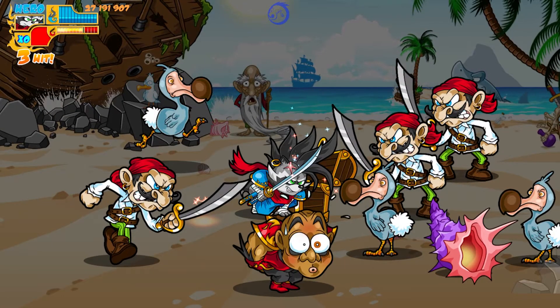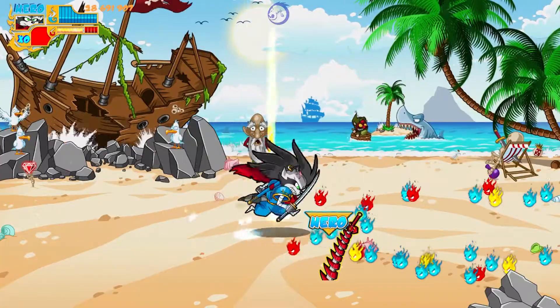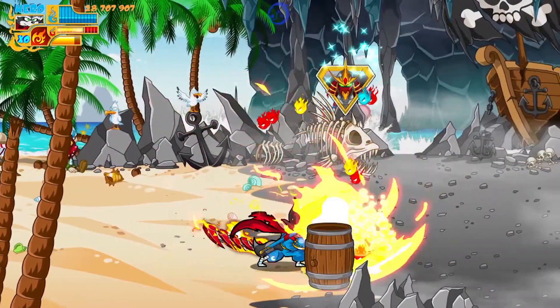Special moves are out the wazoo — Hero himself has a sonic boom attack and a tornado attack that creates a nice area-of-defense effect. Of course you have different meter burns that you can use to unleash special abilities.